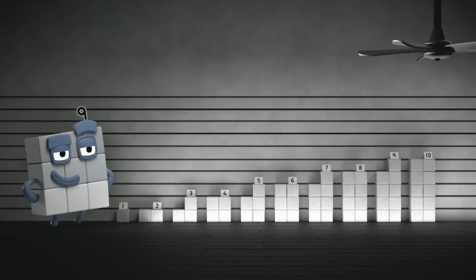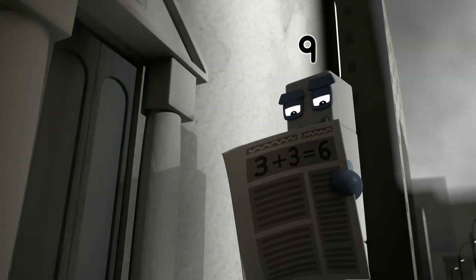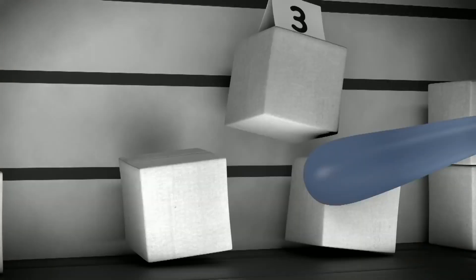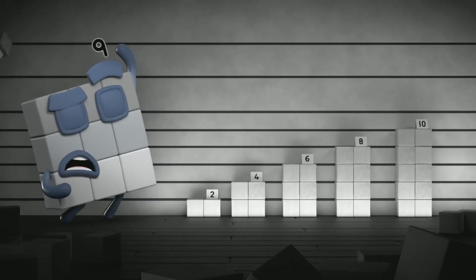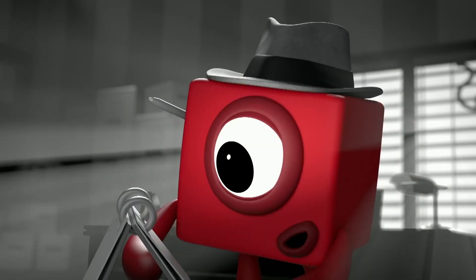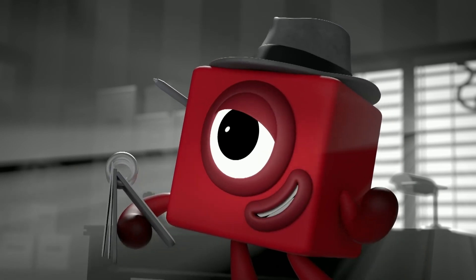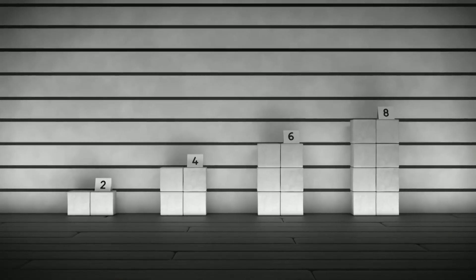Let's look at what we know. Clue one: the suspect had a flat head when standing two blocks wide. So it can't have been three, five, seven, or nine. And it wasn't you because you can't stand two blocks wide. Two, four, six, eight, ten — the suspect must be an even number! Bingo! And remember clue two? The suspect was smaller than nine, so it can't have been ten. That still leaves two, four, six, and eight.